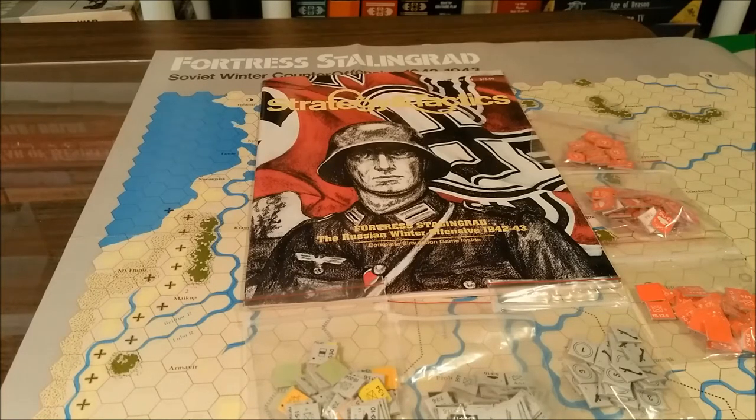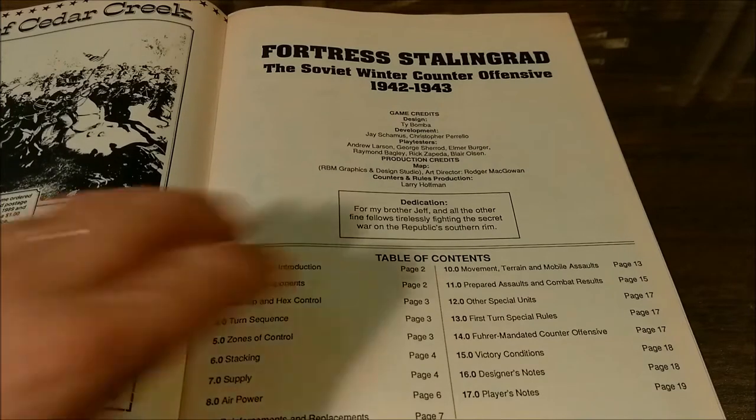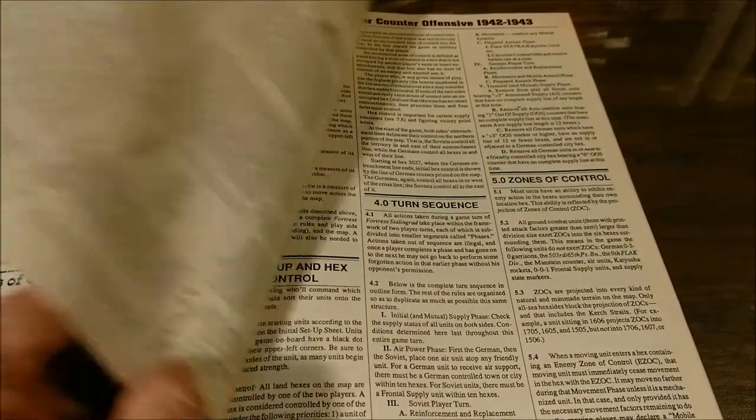Inside the rules are various charts and tables. Take a look at the components now. We'll start with the rules booklet. The rules are printed in black and white — triple column.